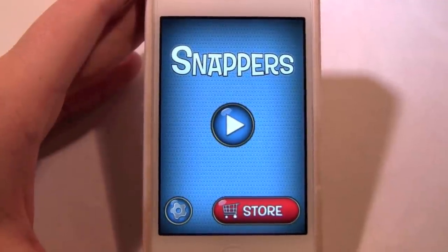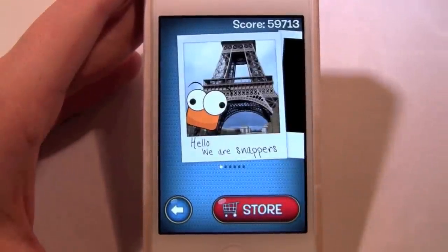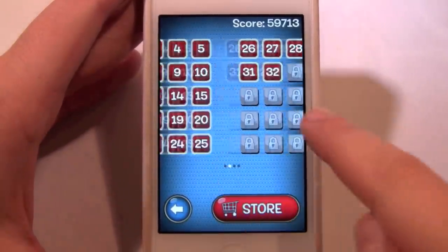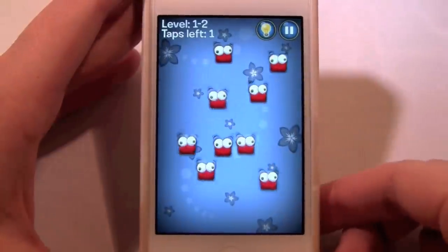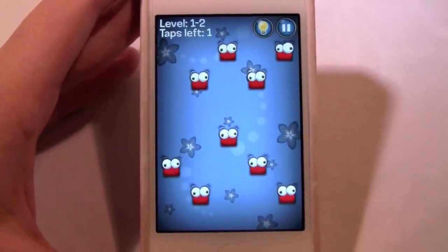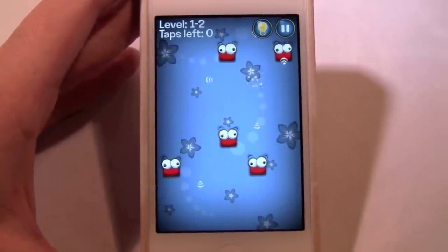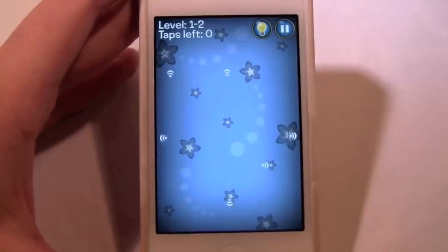My next app is currently one of the top free ones in the App Store — it's called Snappers. This is a new, fresh, and very addicting puzzle game. The concept is very simple: these are snappers and you have to pop them. By tapping one, they will projectile in all four directions and eliminate any snappers in their path.